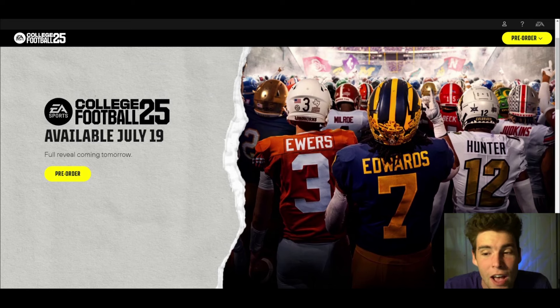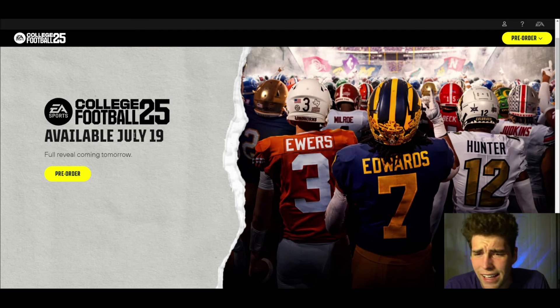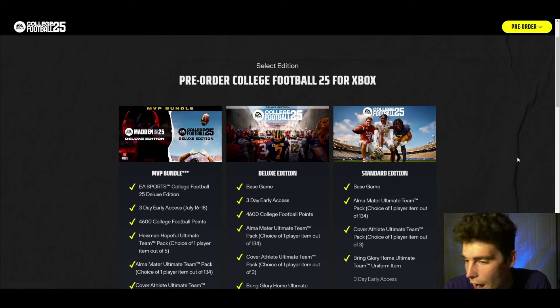College Football 25's official release date is July 19th. There are a couple of different ways you can get the game early, so we're going to be talking a little bit about that as well. If you do want to pre-order it, here is your chance. I've tried doing it before and it actually hasn't went through, but you can find this and get to the pre-order screen a little bit later — it's probably just new with some slight things going on. Click pre-order and here's where you guys can see everything.